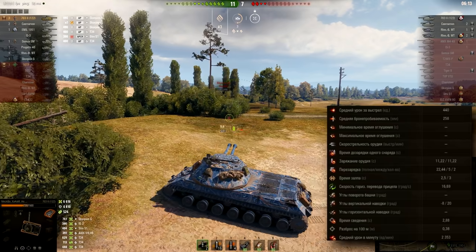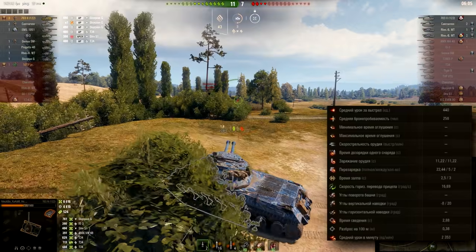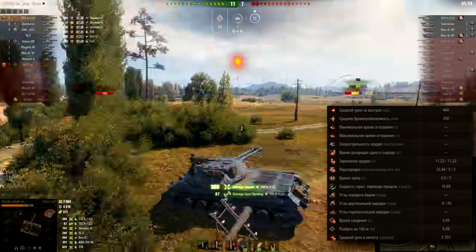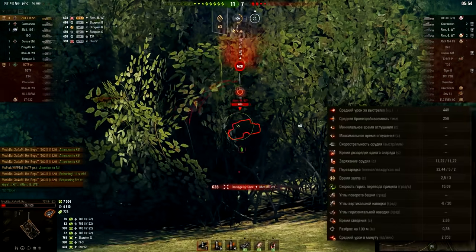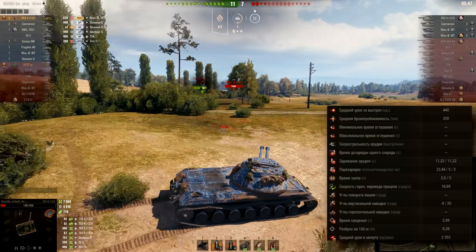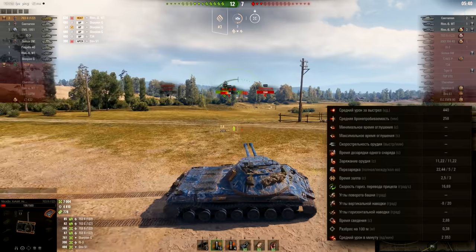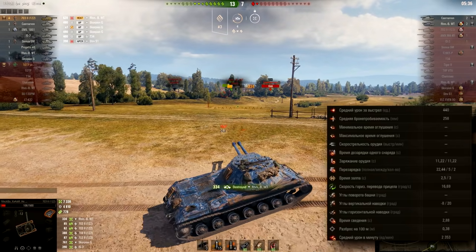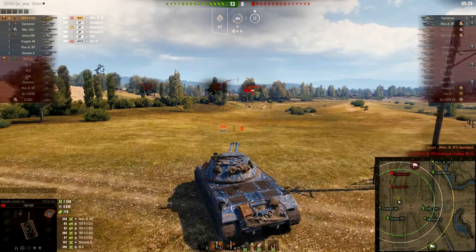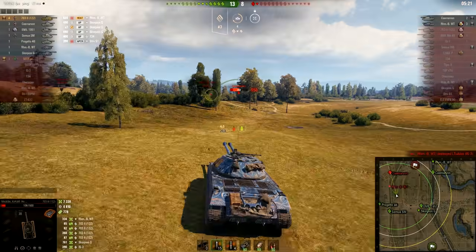2.5 seconds is the double shot preparation time — not bad. And 3 seconds longer reload time if you decide to do it. So if you take the double shot, your reload time for both guns is going to be 25.44 seconds. Turret rotation speed is god-awfully slow — 16.69 degrees per second. But gun depression is really good for this type of vehicle: minus 8 degrees and 20 degrees of gun elevation. Aiming time 2.88 seconds, accuracy 0.38, and DPM 2,353. In some situations you are able to deal 900 to 1,000 damage shots.